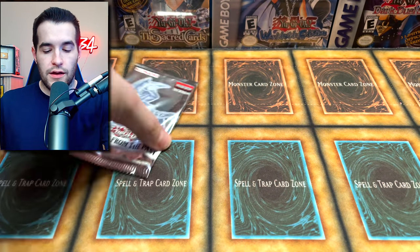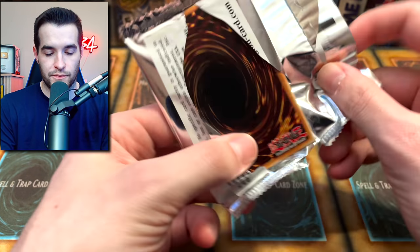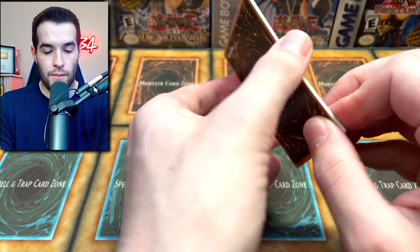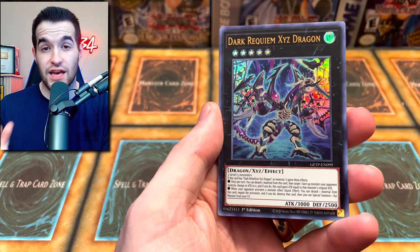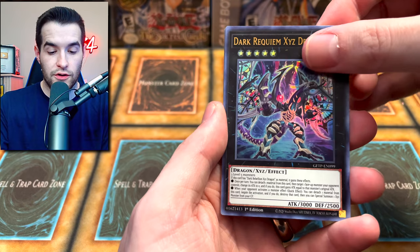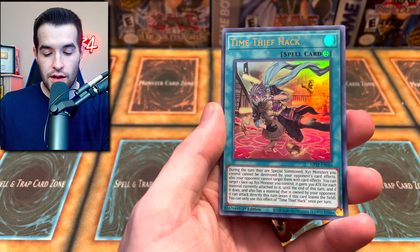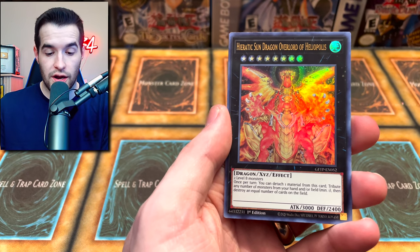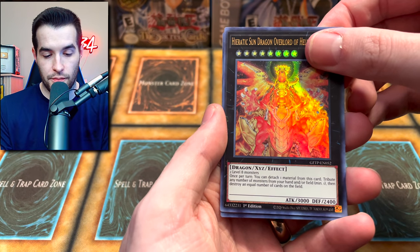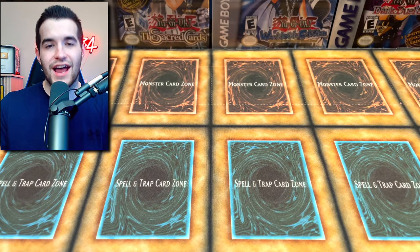We're saving it all for the very end — our final chance to win this battle for Ghost from the Past. If you're interested in Ghost from the Past 2, check out that discount code announced earlier in the video — it'll support me and you guys get discounts. Dark Requiem, 10 Count. Let's hope that Ghost from the Past 2 is even better than this set. Can we pull a Ghost Rare? Time Thief Adjuster — another decent card, but not enough to beat the Legacy packs.